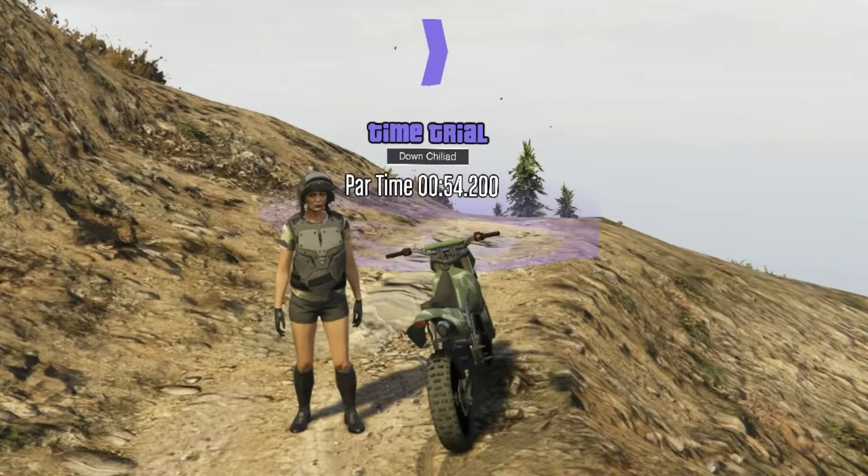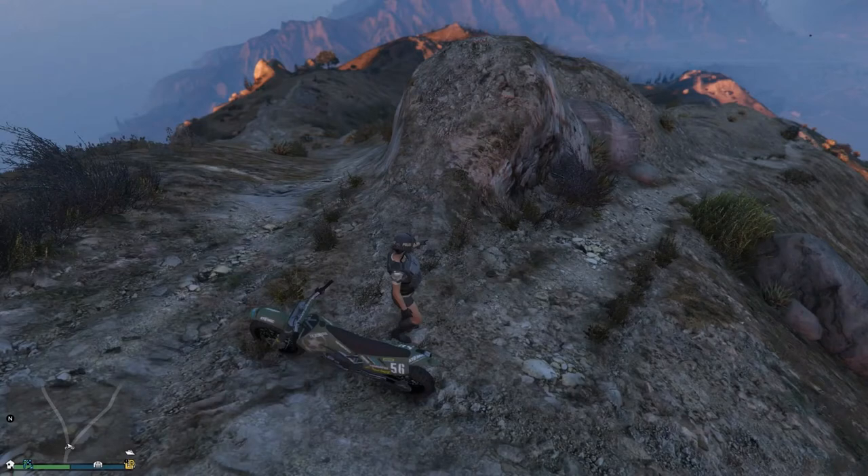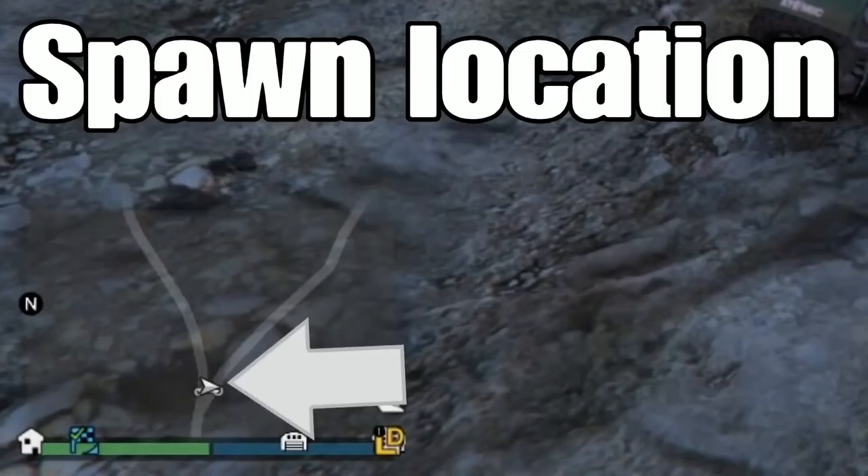You can't spawn vehicles anywhere on the mountain, but if you exit to single player here, or here, and then return to online, you'll be placed in this location and your bike will be right next to you. Here it is on the map.